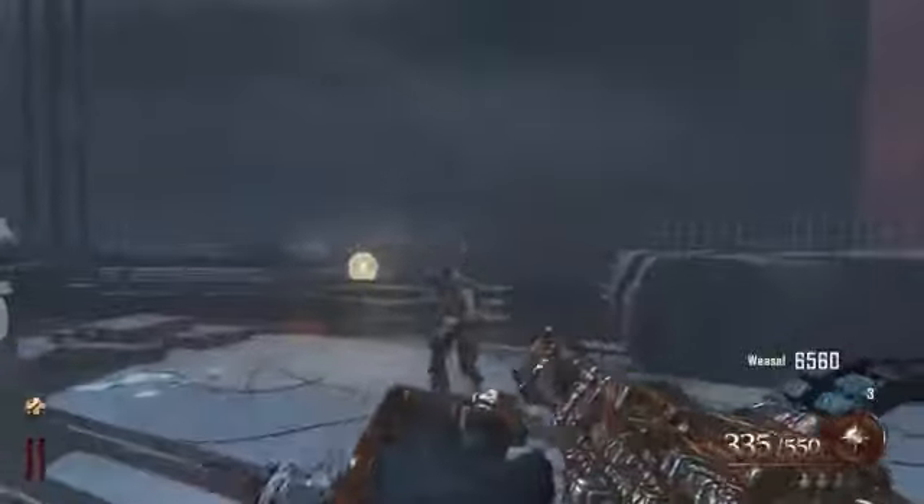When you pack-a-punch the meat grinder, you run much faster with it, it reloads much faster, and check out how many bullets you have in a clip — 550 bullets in a clip and 550 extra. This is an insane amount of ammo and a very good gun. I definitely suggest you guys do this and pack-a-punch it.